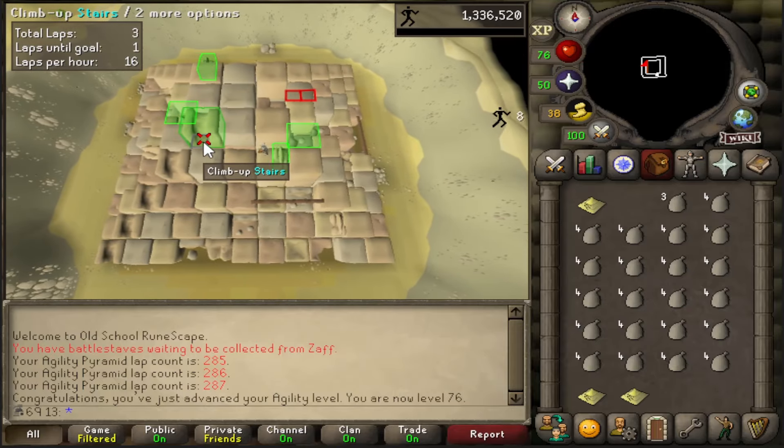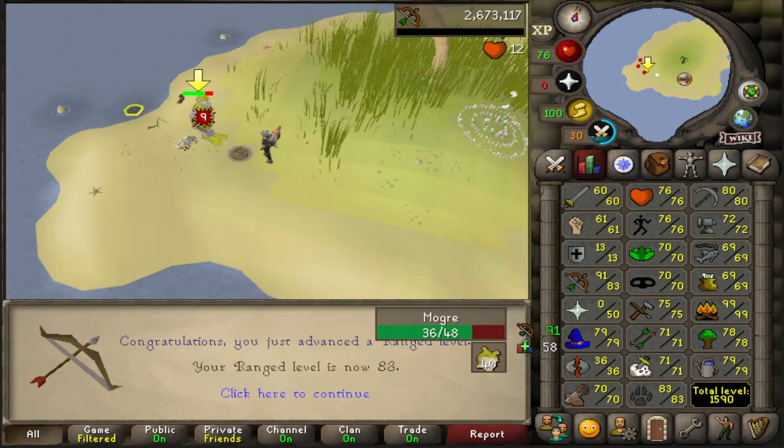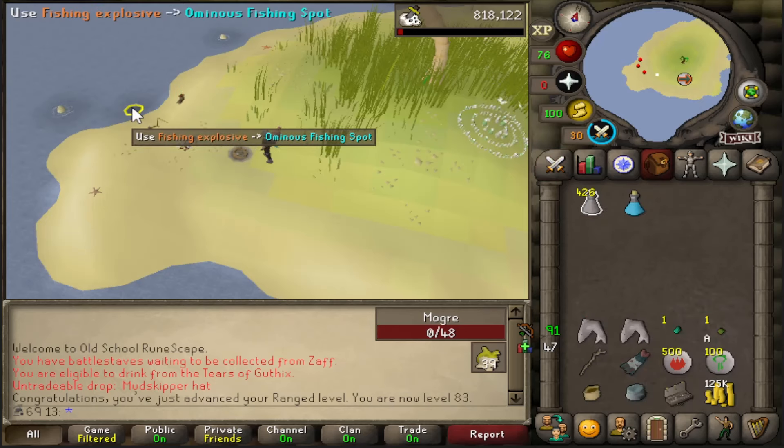Just got 76 agility - that's a pretty decent milestone because now that gives me access to the shortcut at Neitiznot from when I eventually start that grind. 83 range going in here, not far off 69 combat now. As soon as I get 70 I'll be able to change slayer masters and hopefully improve the quality of my tasks.